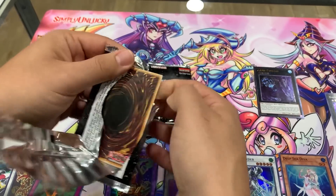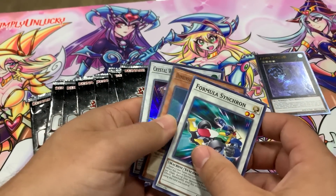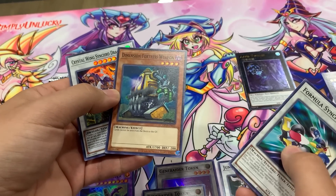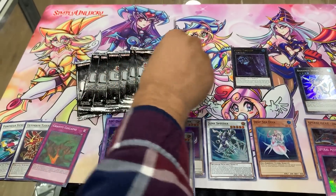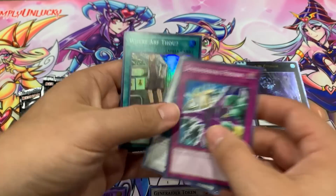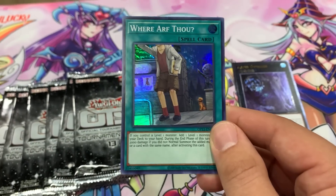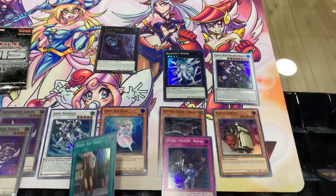Getting down to the wire here, guys. Come on, you gotta believe. Dimension — cards cannot be sent from the deck to the grave. Who would have thought you'd see that guy? Wasn't he like a Super Rare from a long time ago? What deck plays this — is this DDD? Something like that. It goes in a few different decks. That's really nice to see — it's a Super, I like that one.